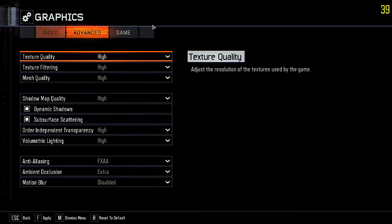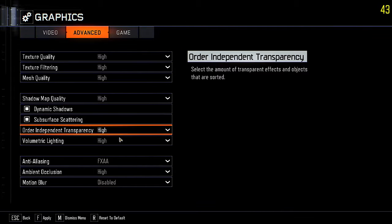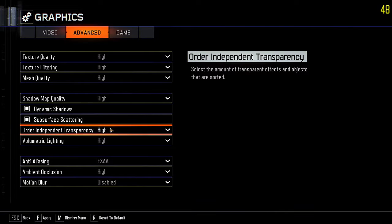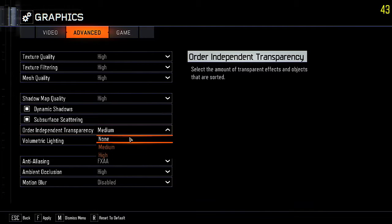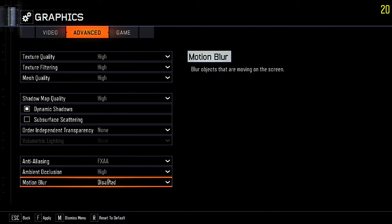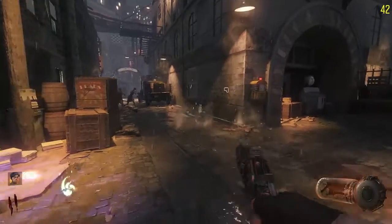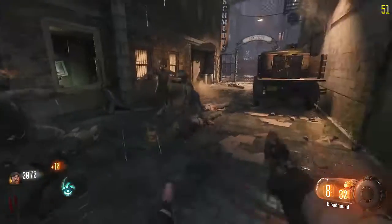Once you exit fullscreen it might have changed some of your settings. Another thing you want to change to increase FPS and reduce stuttering is to set Order Independent Transparency to None, Volumetric Lighting to None, and also disable Subsurface Scattering. Once that's done, you'll get the best FPS without stuttering.